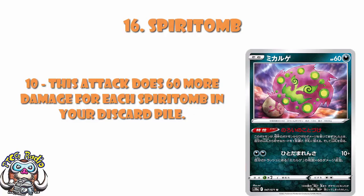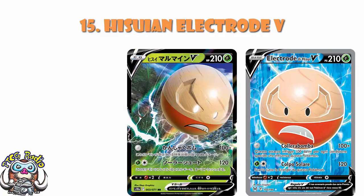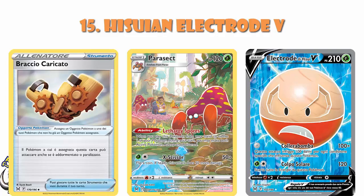In at number 15, we've got Hisuian Electrode — although you can't look at it by itself. Hisuian Electrode V: the regular art is not in the set, but the full art is, and so that makes it onto the list. For zero energy, you deal 100 damage for each special condition affecting this Pokémon. Because we've also got Parasect in the set that, when you evolve into it, leaves both active Pokémon asleep and poisoned, and Windup Arm that lets you attack even if you're asleep or paralyzed. So basically, you can be KOing Pokémon V and sometimes even V-Star for zero energy.